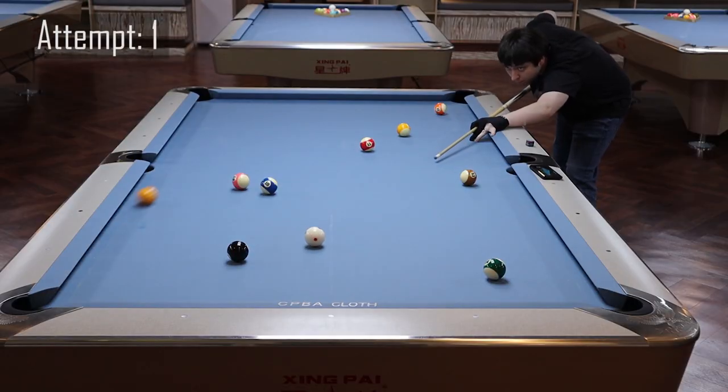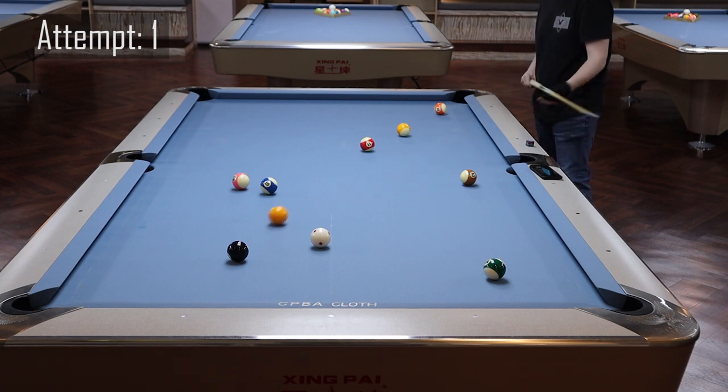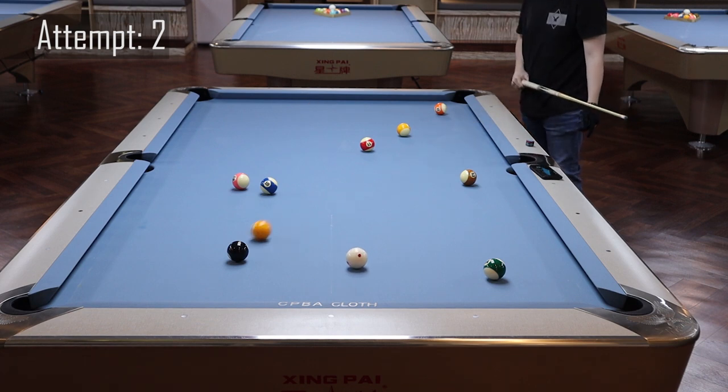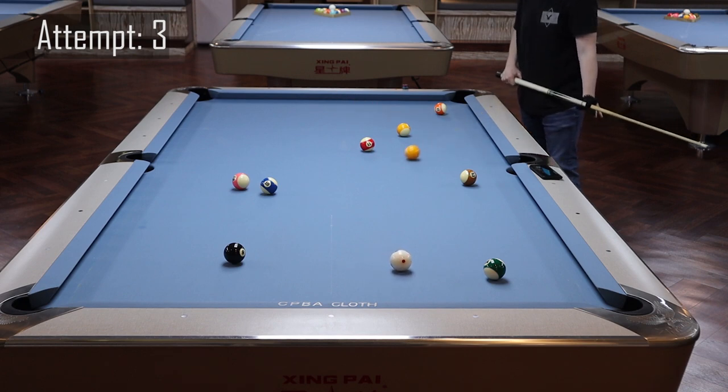I step up to the table for my first attempt and try to shoot a firm stop shot — I get surprisingly close to making it on my first try. On my second and third attempts, I try to cut it with a little more angle, but it's too much. The one ball goes way off course, running into the eight ball on attempt two, and farther from the pocket on the same side than what I was on my first attempt.